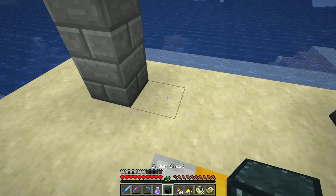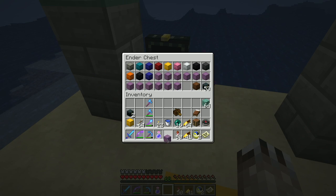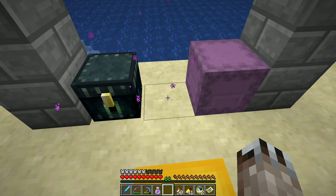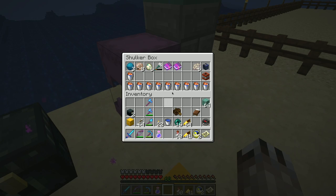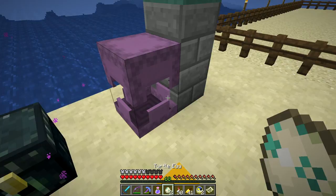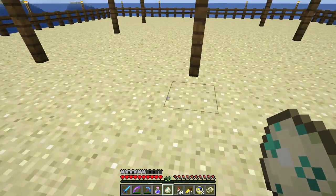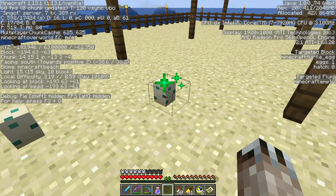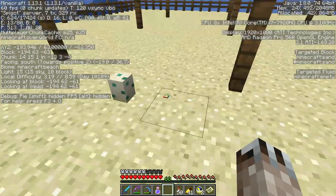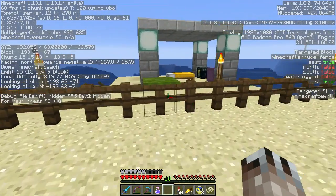I need to put down an ender chest and a crafting table, which I already have built. One interesting thing: turtle eggs have to be placed on sand, so I should be able to do this — hatch stage zero. We are going to start breeding turtles.